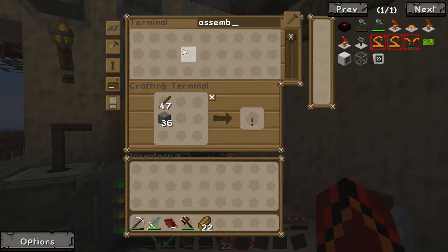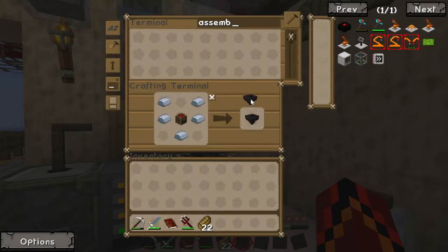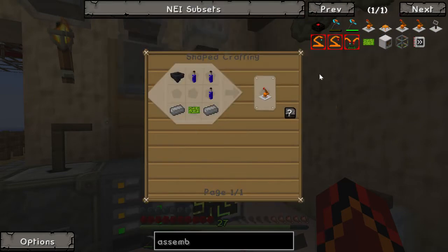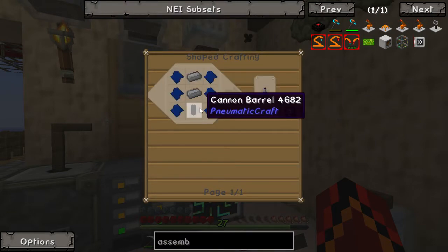Assembly chamber. Hoppers — I'm not sure how many we're going to need. I think we're going to need one, so I think we're good. I also made a ton of these printed circuit boards — well, not a ton, I made an extra three. Cannon barrels.